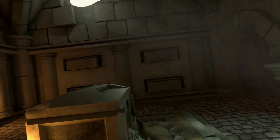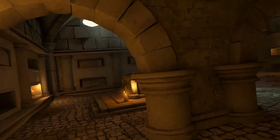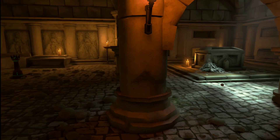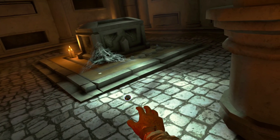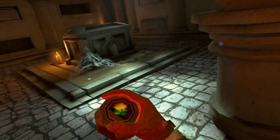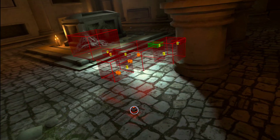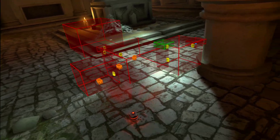So you hear it, you get closer and closer, and it's louder or quieter. In this case, the map's right there on the ground — it's a little sphere, it's hard to find.